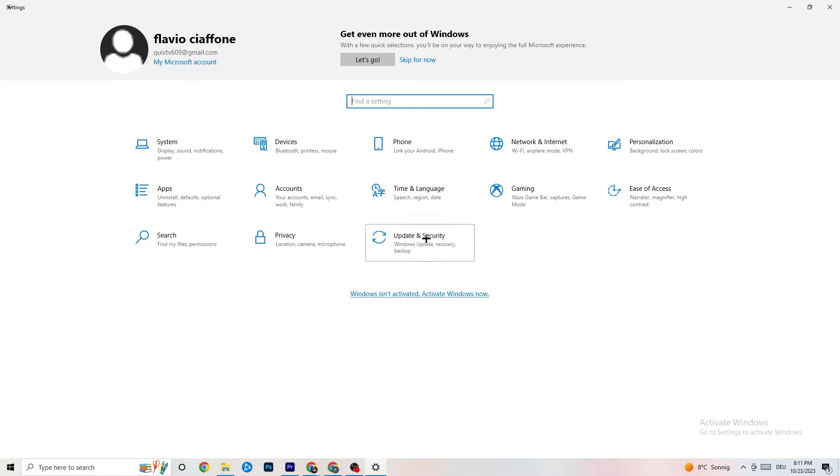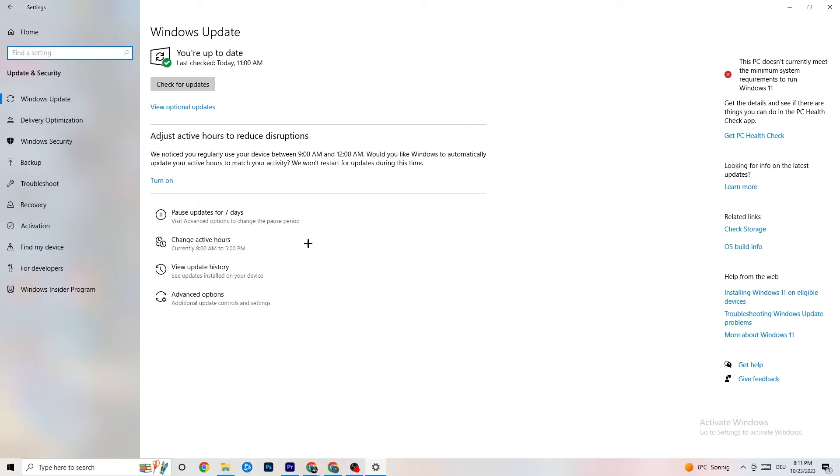Go back to main Settings and click on 'Update & Security.' Under Windows Update, I really want to recommend that you check for updates. I have the latest version, but keeping Windows updated will increase your system's performance and help with every issue you're currently having, so update to the latest Windows version.